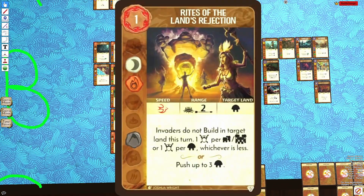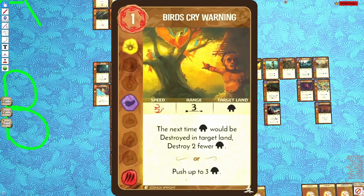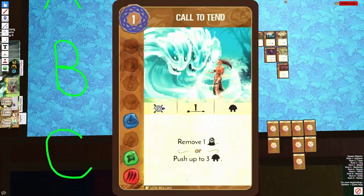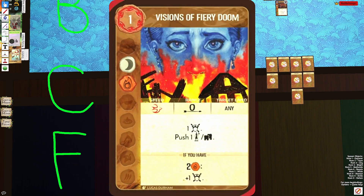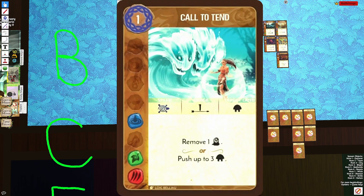Comparing Call to Attend to Rites — which is fast Dahan Movement with a Build Skip — or Bird's Cry Warning, which is also fast Dahan Movement, it's significantly worse. Even Call to Ferocity is slow Dahan Movement just like Call to Attend, but costs one less energy and has the ability to push a town and explore. So Call to Attend is definitely a solid C-tier card.